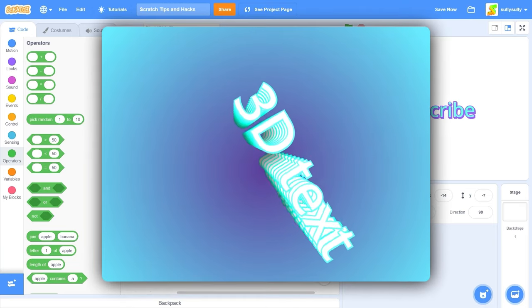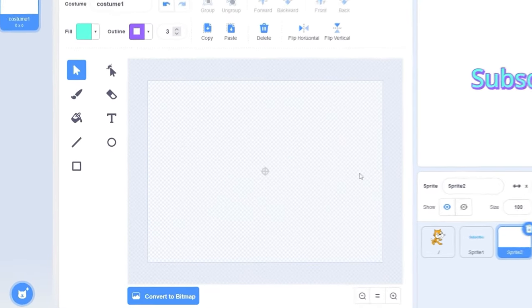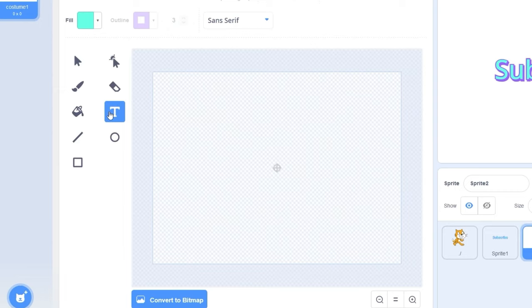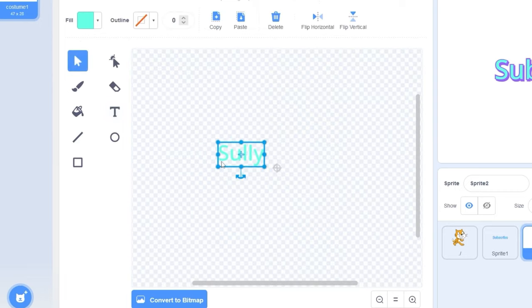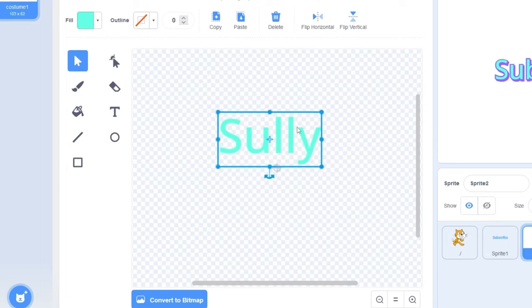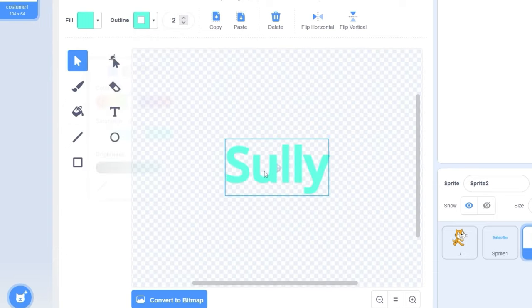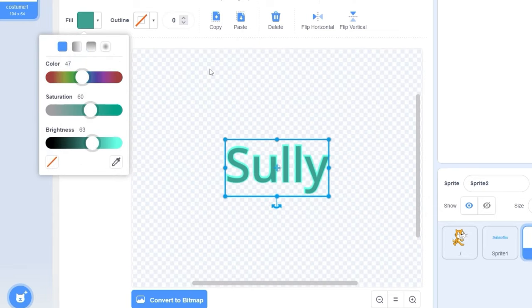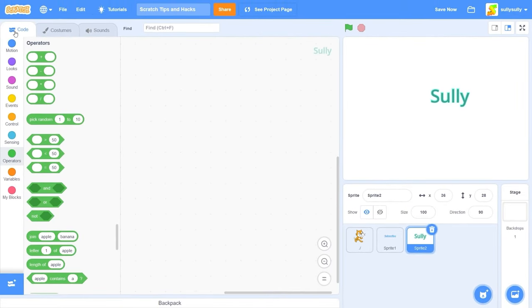For this hack I'm going to show you how to make a 3D text effect in Scratch. Let's paint a new costume — I'm going to type my name using the text tool. Make it bigger, center the text — that's important. Add an outline and make it the same as the fill color, like the text effect we did earlier. Then copy it, reduce the outline, and change the fill to something else. There goes a handy little text hack. Now let's go back to the code and start coding our hack.